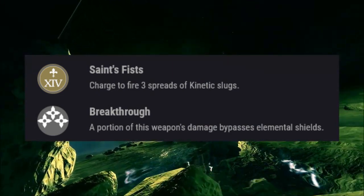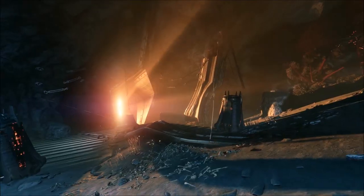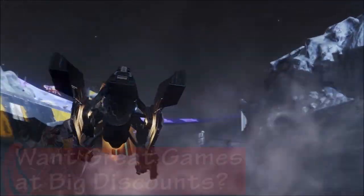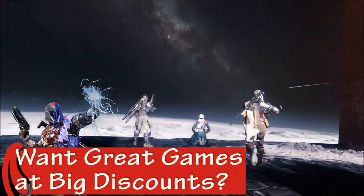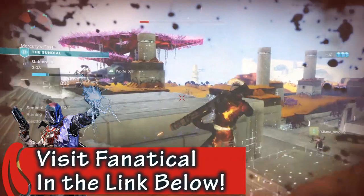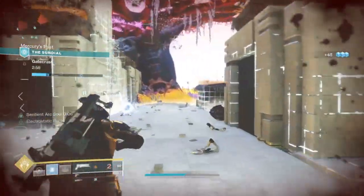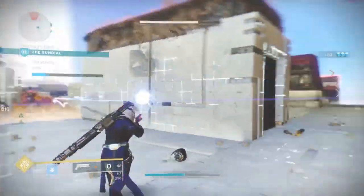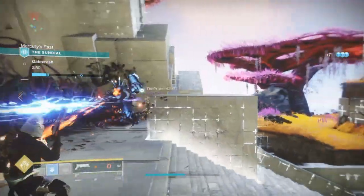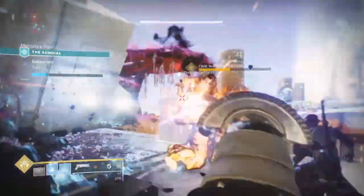When firing this weapon, you hold the charge just like a normal fusion rifle, but when it releases it's going to release three kinetic fusion slugs. To deal maximum damage you'll have to hit your target with all three slugs. The slugs will be able to penetrate any kind of elemental shield, so you have that over-penetration ability where they'll still damage an enemy through their shield. This could also mean it's able to go through one enemy and possibly hit another, but it's too early to tell.